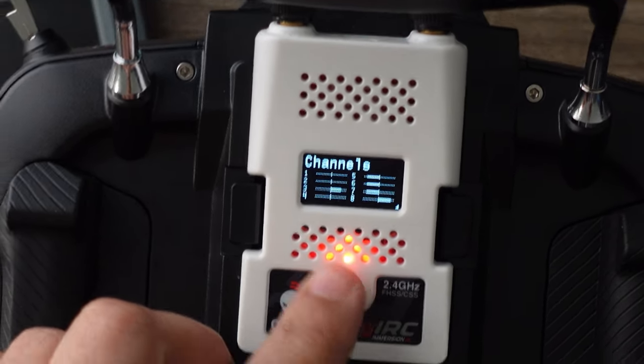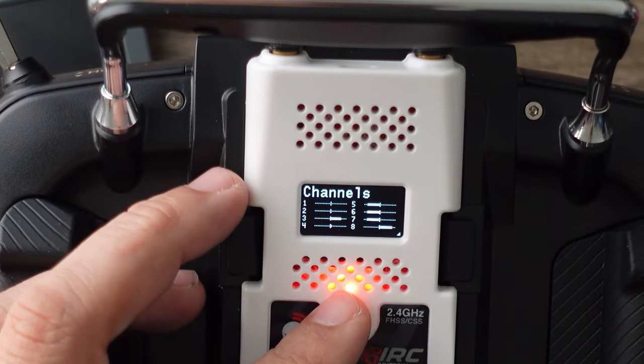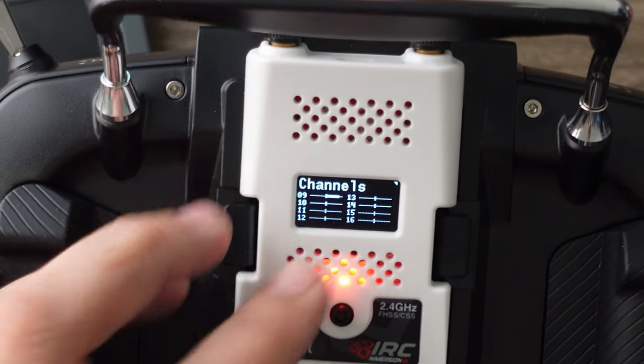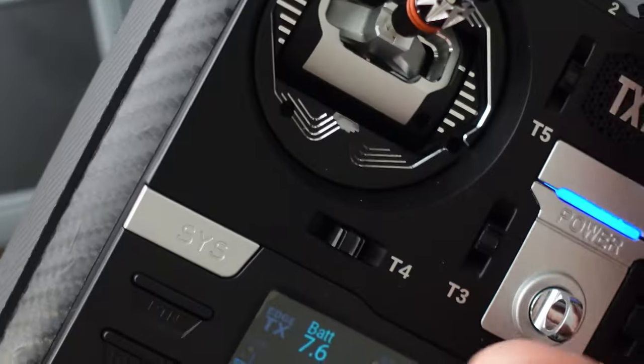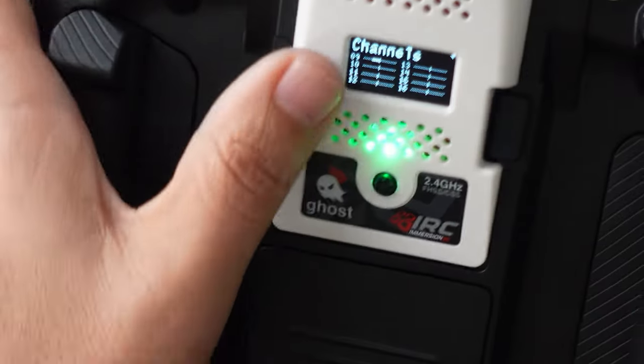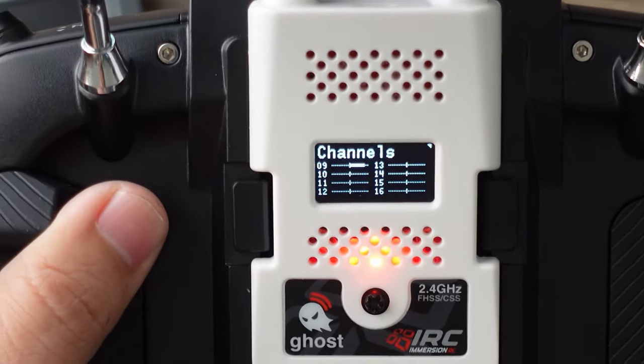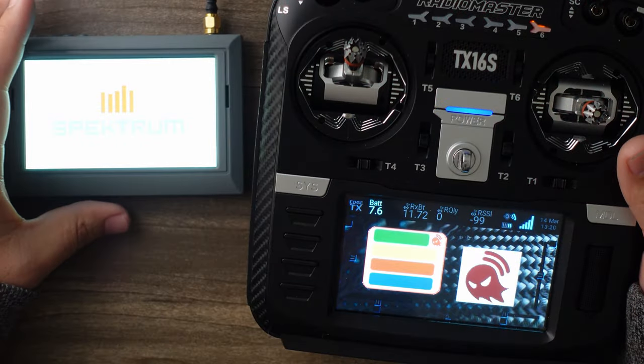To confirm it's working, go to the channels page and push to the second page. You can see channel nine right here. Now push the buttons on the six-position switch and you should see it switching back and forth through six layers — that means it's mapped correctly.